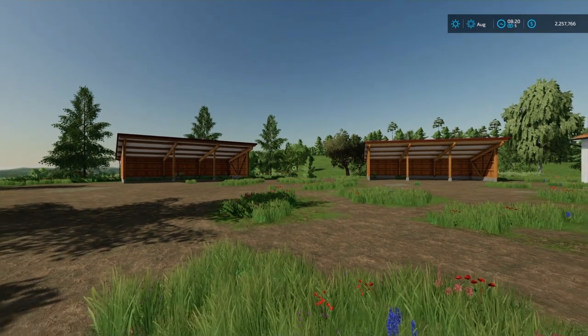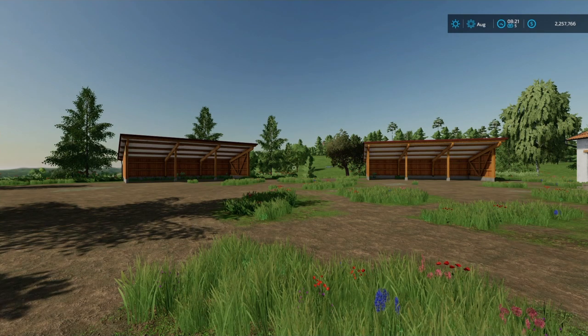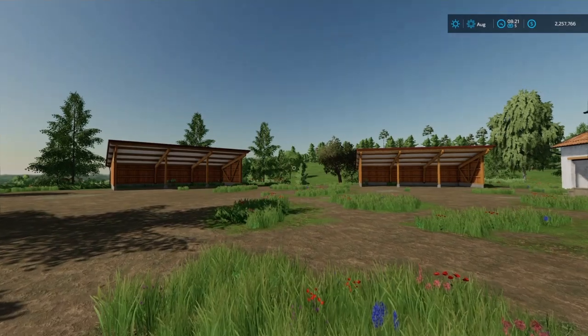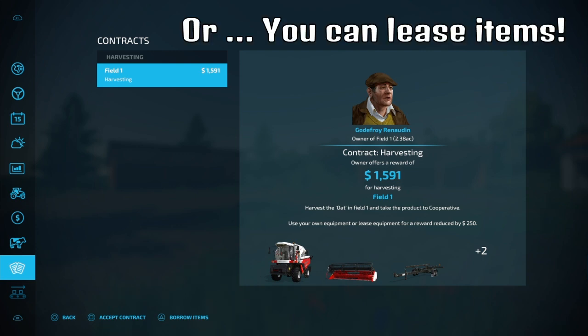We are in Farm Manager mode and we had to create our debt. Now we are going to show you why you are in Farm Manager mode and why you do not get to own the farm yard you spawn in on. In Farm Manager mode starting from scratch, as long as you don't own this land, there are contracts available on that field. You are able to do contracts, but you cannot borrow the items - you must own the items to do these contracts.